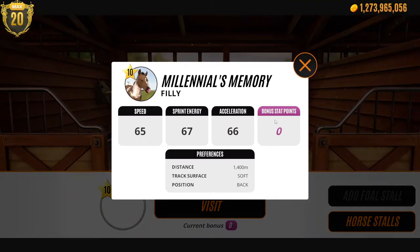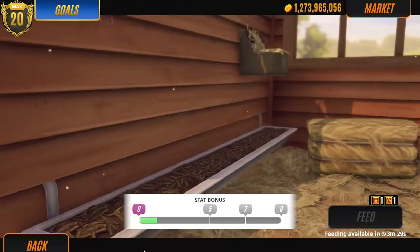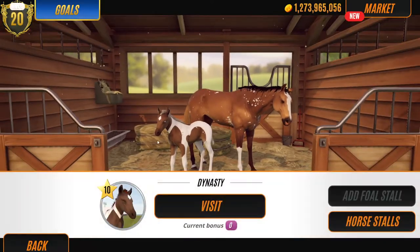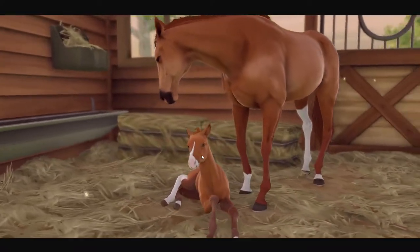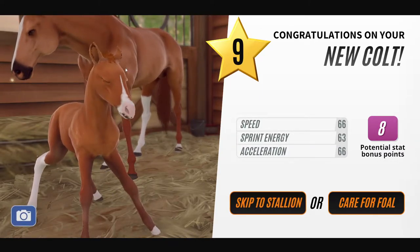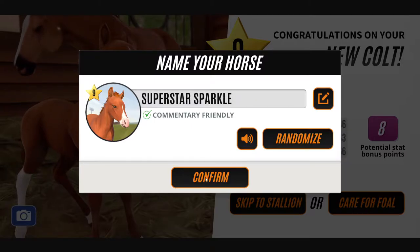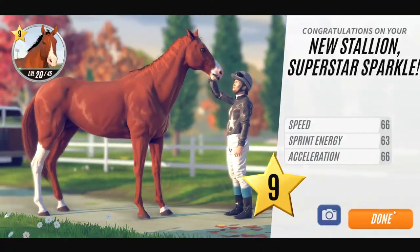We'll just leave the name. A back runner — that's okay. I will feed this one as well. Does this one need fed yet? 23 seconds. I guess we'll skip this one. Oh, another cute little chestnut. Oops — I think I bred the wrong mare, so I don't think I meant to breed her. I am speaking really good English today. Paper Star Sparkle. At least I didn't breed to the same stallion, because that would have been inbreeding.